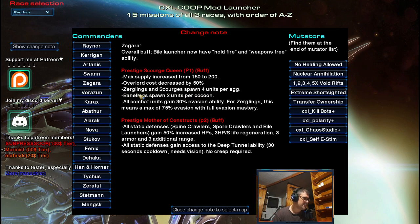Banelings spawn two units per cocoon, so you get two banelings from one zergling when you morph. All combat units gain 30 percent evasion — for zerglings this means a maximum of 75 percent evasion with full evasion mastery. That's pretty strong.